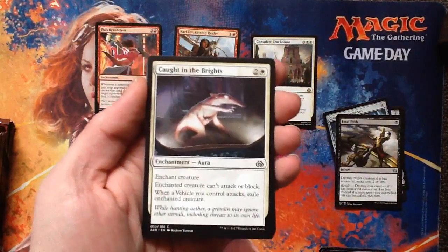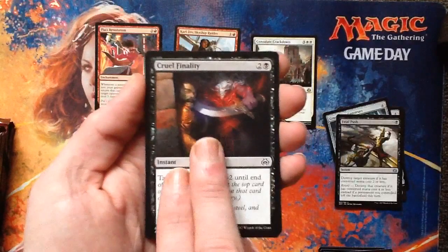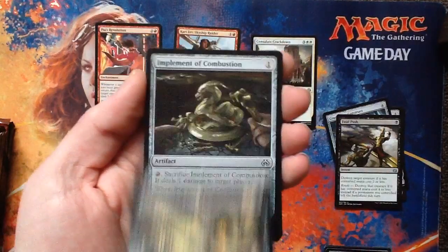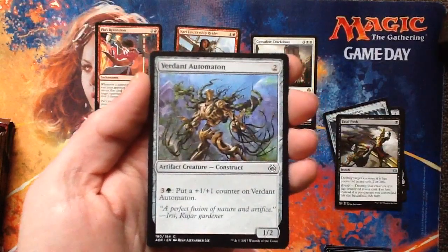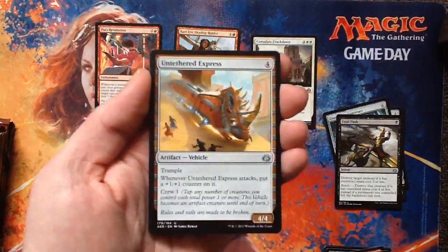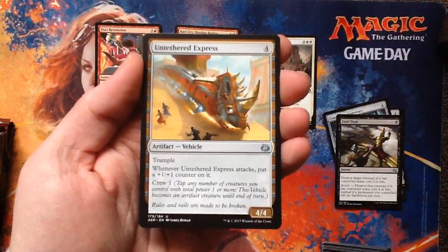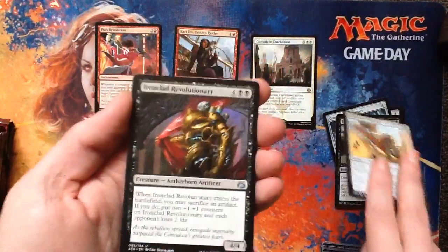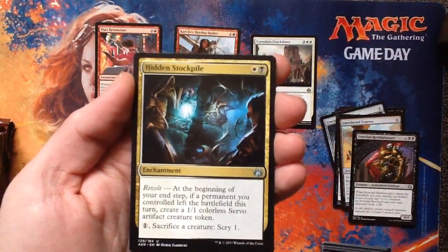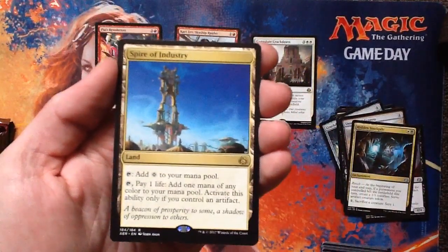Gluntline Level. Metallic Rebuke. Caught in the Brights — take that, you gremlin. Cruel Finality. High Spire Infusion. Resourceful Return. Implement of Combustion. Verdant Automaton — he's great in a draft because later on you can just sink mana into him and make him huge. Augmenting Automaton — same thing. All aboard the Untethered Express, baby! It's a train that goes where it wants. That's fun, I like that uncommon. Ironclad Revolutionary. Hidden Stockpile — wow, that's good. Rare is Spire of Industry — I like this card a lot. It's a land, it taps for colorless, but you can also tap and pay one life to add one mana of any color to your mana pool. Activate this ability only if you control an artifact. It's basically a Glimmervoid — another Glimmervoid for modern decks.